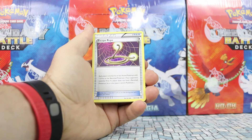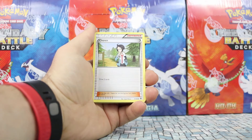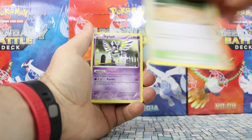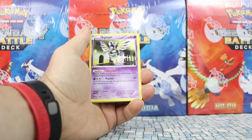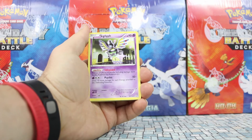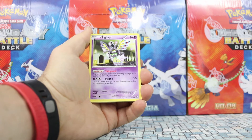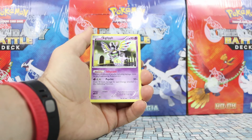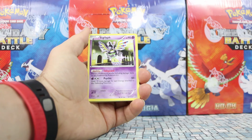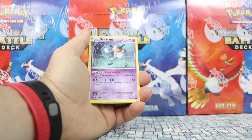Escape Rope from Plasma Blast or Plasma Storm — I always mix those sets up. A second Dimension Valley, Shauna, Bianca, another City Gym, and Sigilyph — I think this might be a rare holo in the set too. This is a Dragons Exalted card. It's cool: it has Safeguard, preventing all effects of attacks including damage done to it by Pokemon EX. So it's just like the Suicune in the Ho-Oh deck — each deck has a card that can protect itself against the other, which is neat. Mr. Mime from Plasma Blast — very popular back in the day. Bench Barrier prevents all damage done to your benched Pokemon by attacks.